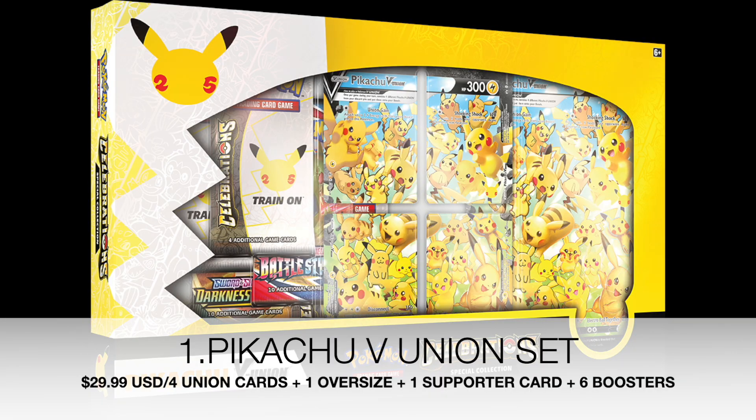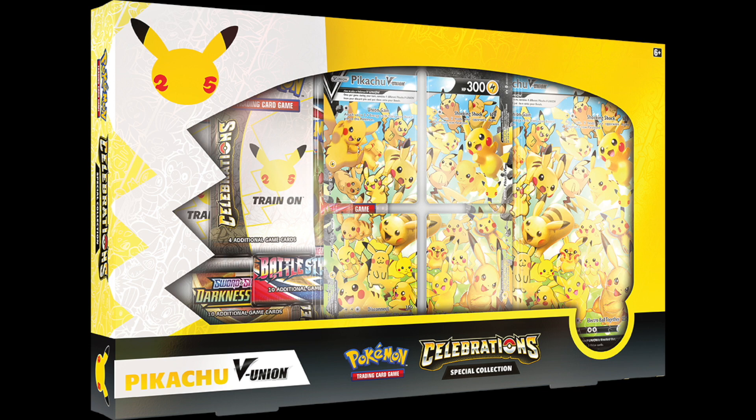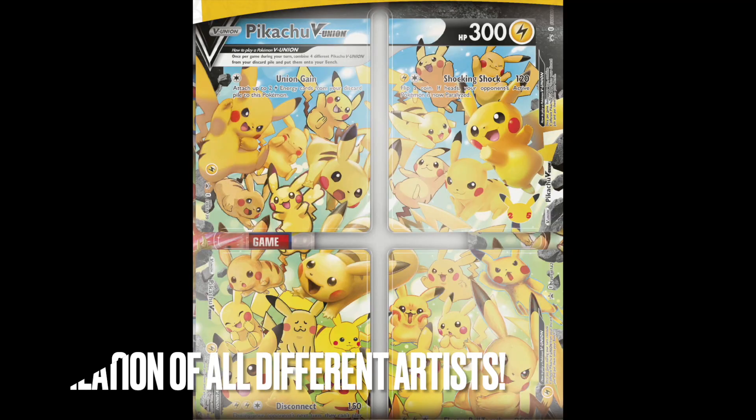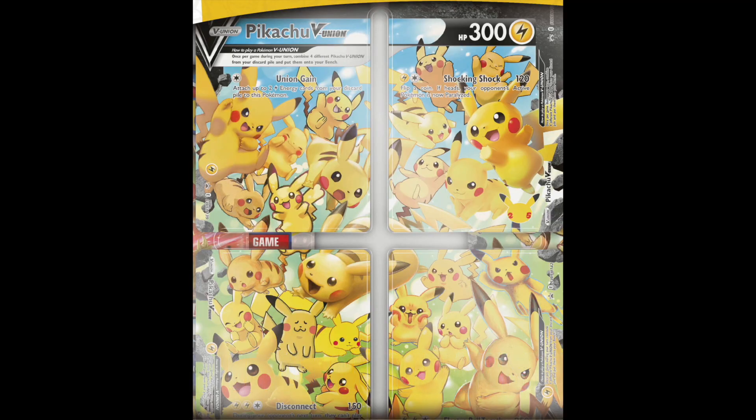At number 1, I rank the Pikachu V Union set. Not only is it price-friendly at $29.99, but it does come with insane quality cards. The oversized promo card is already a really nice display piece, but it is the four V Union card compilation cards that are just absolutely sublime — a combination of Japanese TCG Pokémon arts all combined together.